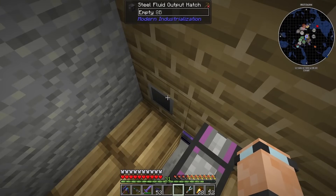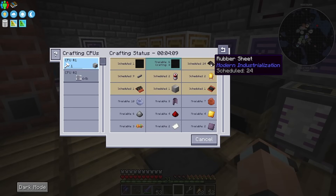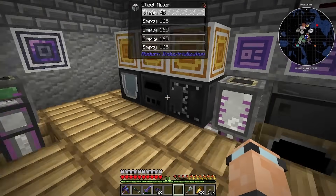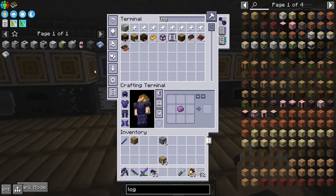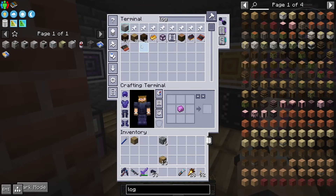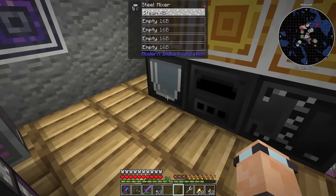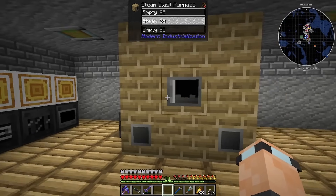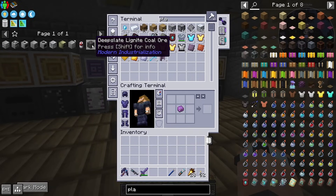That is making us some rubber sheets. Where are the rubber sheets being made? Mixer — okay, we'll keep an eye on the mixer over here. A hundred millibuckets and paper — nice. Next episode we'll probably continue on and start making some electric stuff.